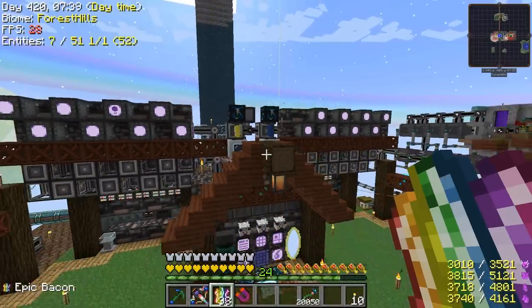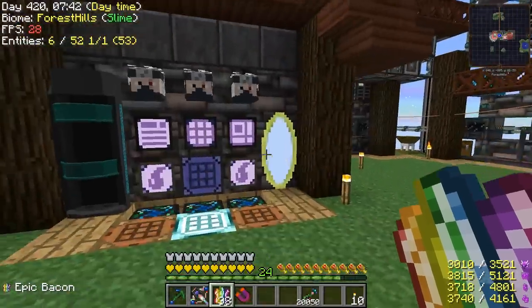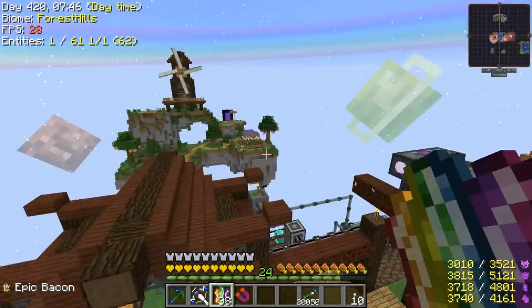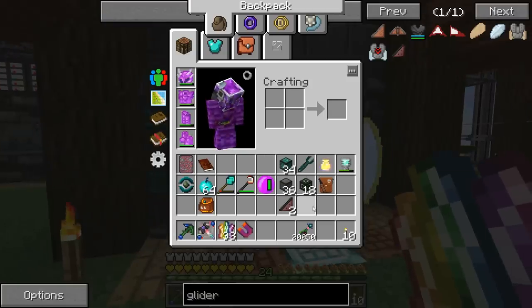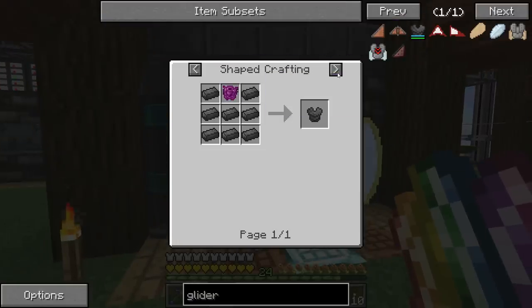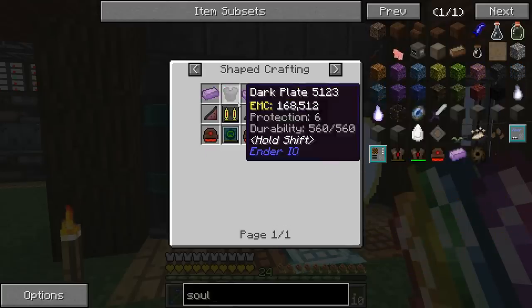I'm a little worried about our frame rate, guys — it's getting killed. We're down to like 30, and I think it might be from these. So we might need to shut off some farms and stuff if it gets too bad. Right now I think it's still slightly tolerable, but we've got to be careful. Can't get too crazy with any of our machines at this point.